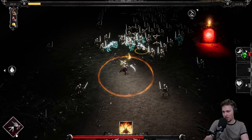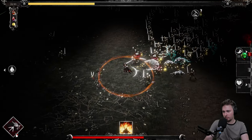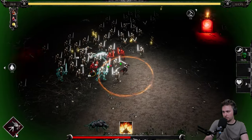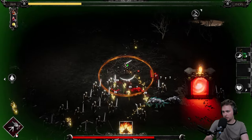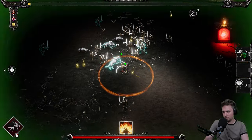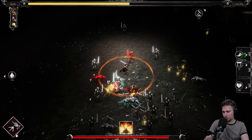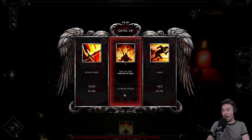The attack speed is nice but you can't really run — there are so many of them. Let's use the potion. What is that? Attack speed. I want to kill those elites. One down. Circle count plus one — what the hell.